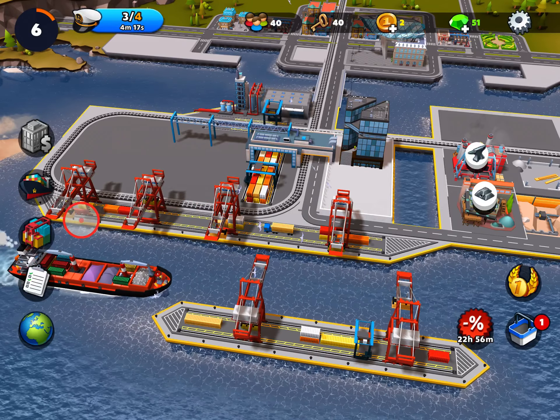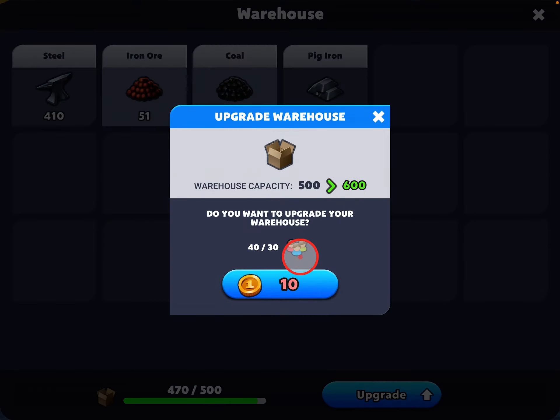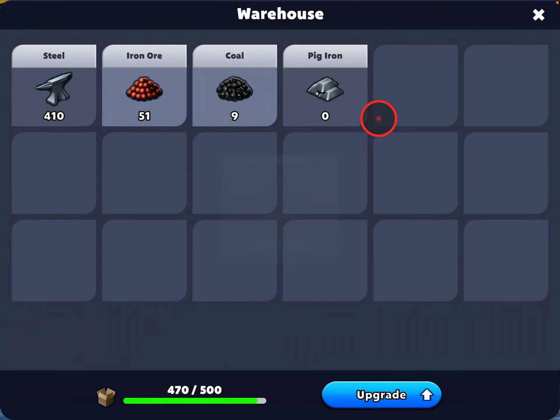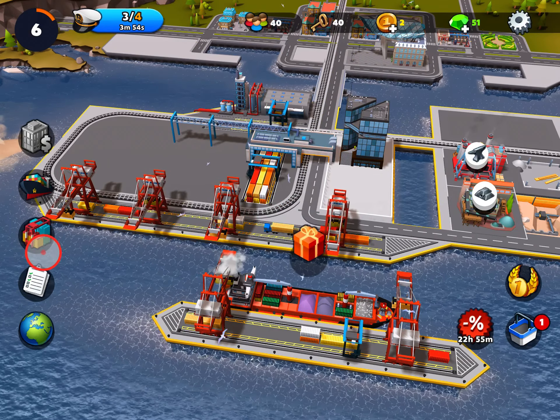Speaking of maps, we'll get to that in a second. This here is my warehouse. You can see the different materials I have: iron ore and coal are things you just go get, and steel and pig iron are things you manufacture in a factory. Your warehouse has a size limit — 470 out of 500 — and you can upgrade it if you have enough population and enough coins. Because I just started out, I don't have many coins so I can't upgrade, and I don't really need to yet.